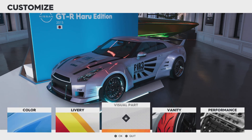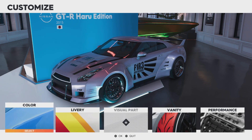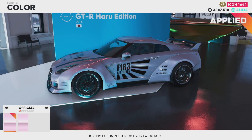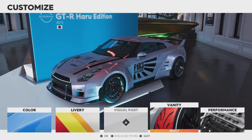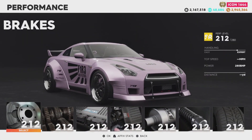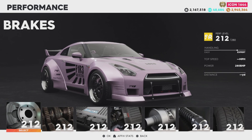As for customization, because it is an Edition vehicle, you can't change any visual parts, but you can change the color — I did not know about that, but I do like the pink so I'm going to keep it. You can also change the livery, though it already has one on, and obviously vanity items as well. Quick and easy given the price, so let's get straight into the performance.